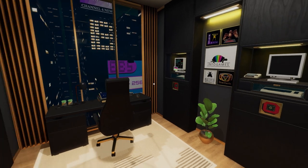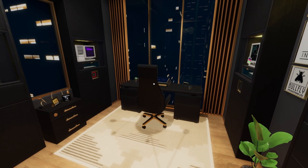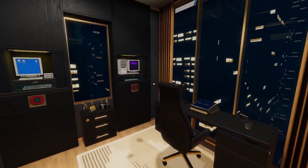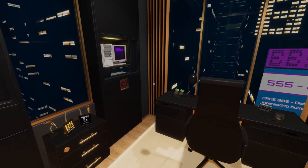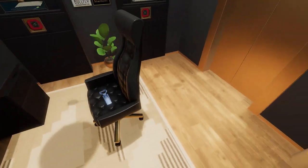After walking through the office last time, we are now in the executive offices, continuing to move up the corporate ladder here in the Omega Corporation. You can see lots of nice finishes in this office compared to our grunt-level rooms from last time.